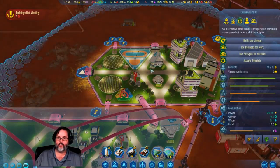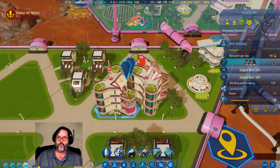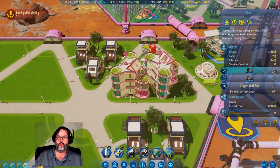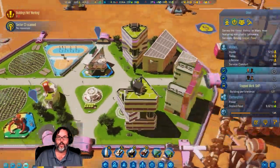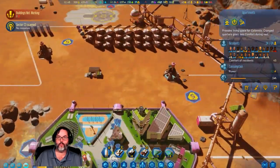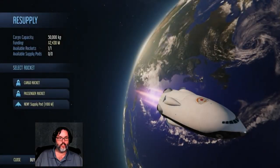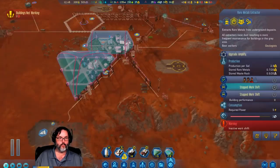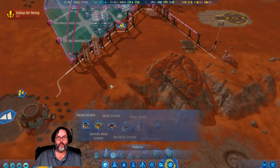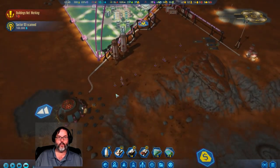Seven vacant work slots. You guys are full. You're full, you're full, so are you — and so are you. All right, I need three — maybe four. Let's go ahead and send another passenger rocket back. Concrete extractor. Let's go ahead and do a concrete depot — sector scanned here. Oh man, they're all over that like white on rice. It's a southern saying, it's not racist I swear.